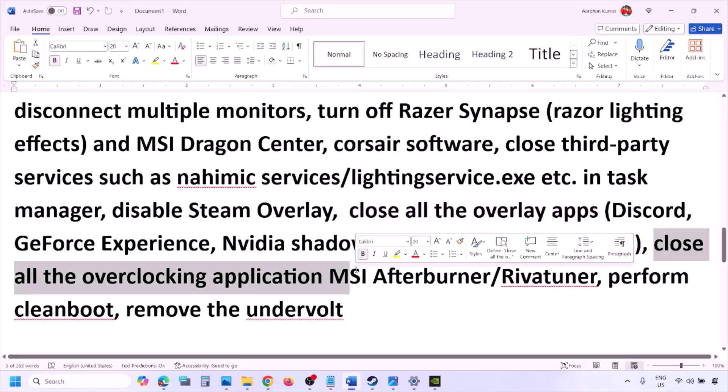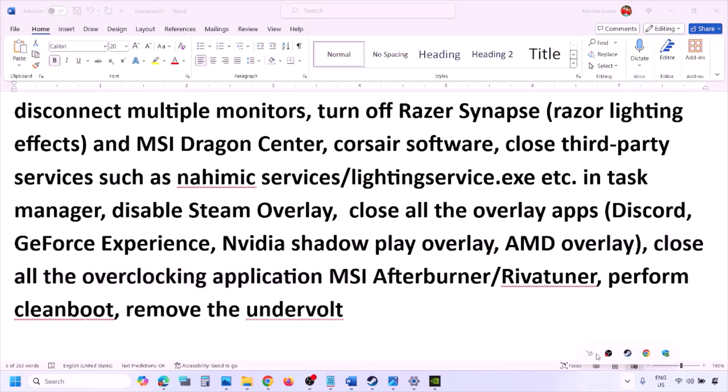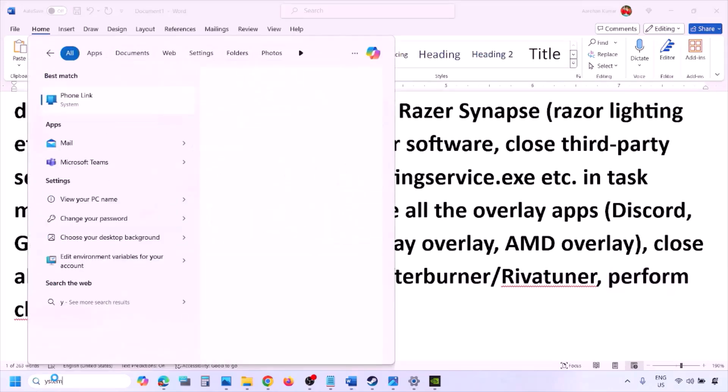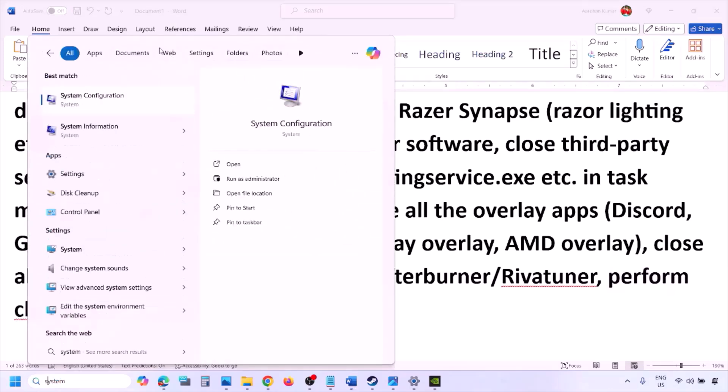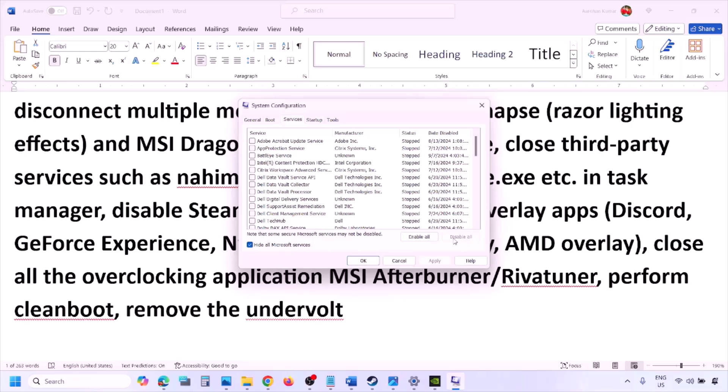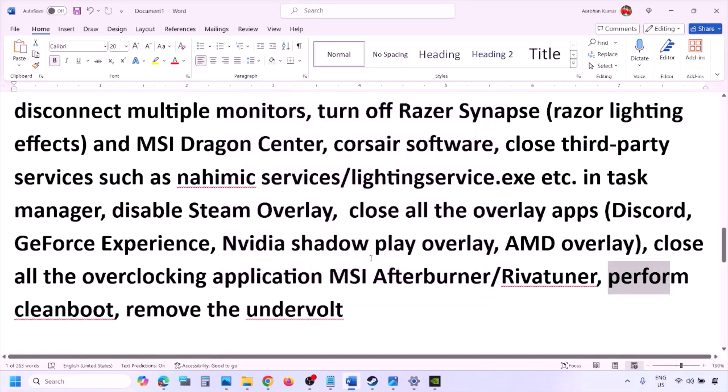Close all overclocking applications such as MSI Afterburner — right-click and close it. Then perform a clean boot: type 'System Configuration' in the Windows search box, go to the Services tab, check 'Hide all Microsoft services,' then click Disable All. Click Apply, click OK, and when prompted to restart, restart your computer and then launch the game.